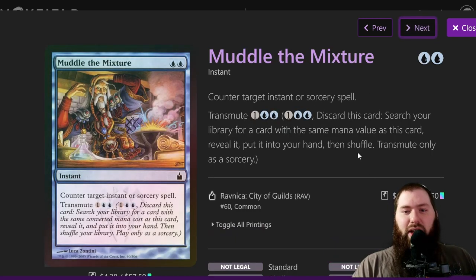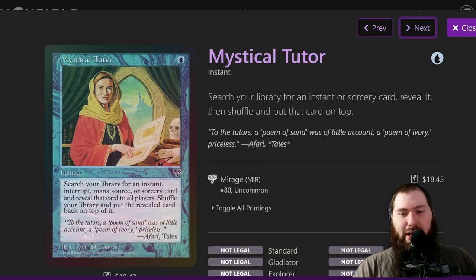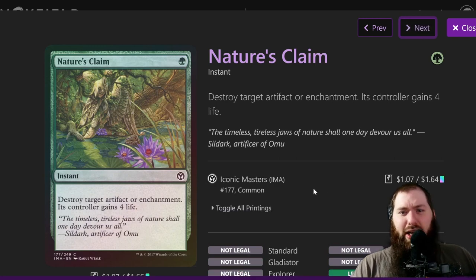Muddle the Mixture is a great counterspell — it counters target instant or sorcery, so it can protect your combo. If you don't need to do that, you can transmute it for two, which is the cost of Isochron Scepter, so you just tutor it up. Mystical Tutor can get either of those cards — you can even tutor for a tutor if needed. Nature's Claim is really cheap removal for artifacts or enchantments, and you don't really care about the life gain at all.